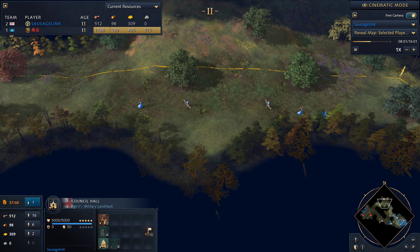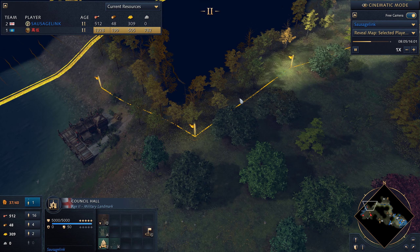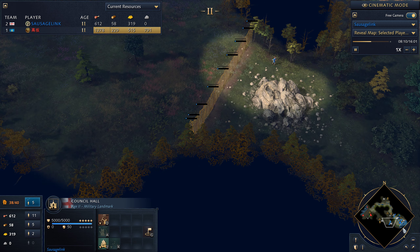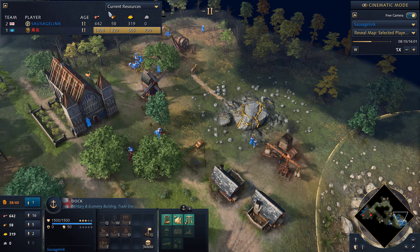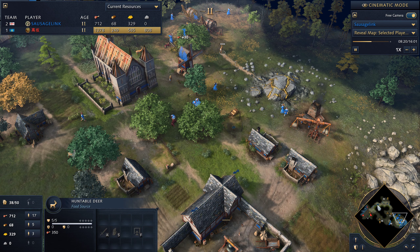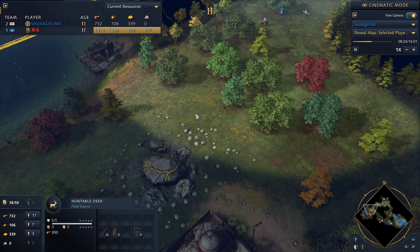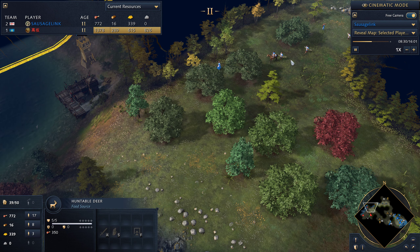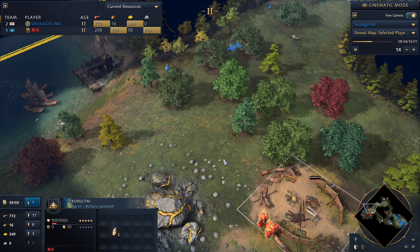So it's three Longbowmen, a scout, and two villagers — we're basically going right along this rally path, trying to take out what we can. On the back side I'm going to put down some walls and continue to get fishing ships. We're moving on to the deer that are here. Arriving at my opponent's base, I want to see what I can find. I'm putting down an outpost back here, got my Longbowmen ready, coming forward with my scout. And that's when I see the Kuraltai — my opponent's trying to get up to Castle Age.